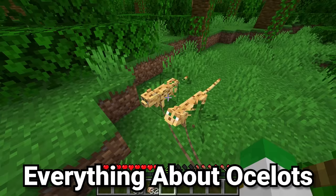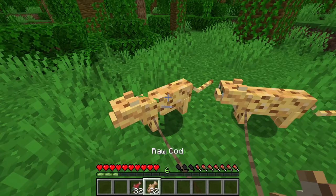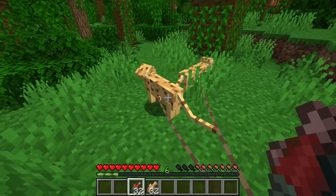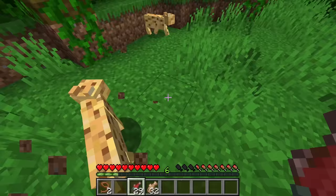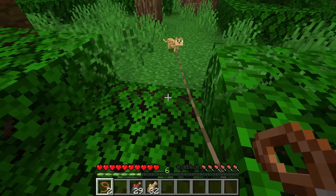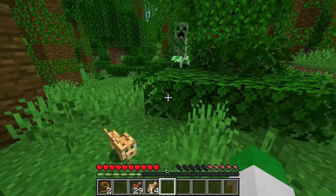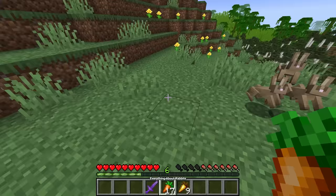Ocelots have all but been forgotten. Previously, just like wolves are tamed into dogs, ocelots used to be tamed by right-clicking with cod or salmon, turning them into cats. That is no longer how it works — ocelots are still in the game but they're not the way of getting cats. What you can do is still make them trust you by right-clicking with food, putting them in love mode so they'll breed. The offspring, although all ocelots are incredibly nervous, the adorable baby ocelots will not inherently distrust you, so you can have them as a sort of pet. And the nice thing is, although ocelots can't be fully tamed and don't have all the benefits of cats, creepers and phantoms will still run away from them.